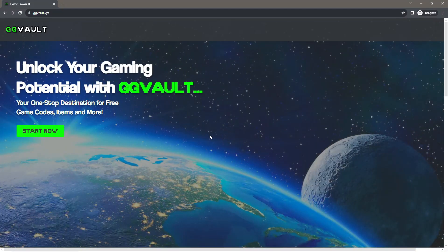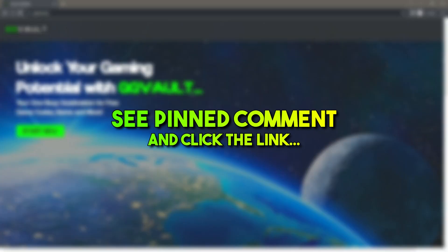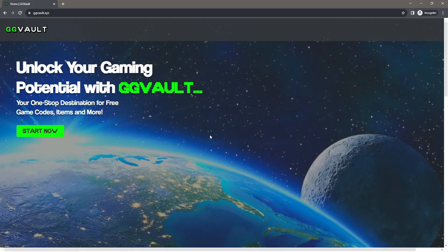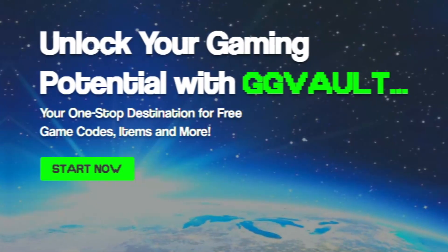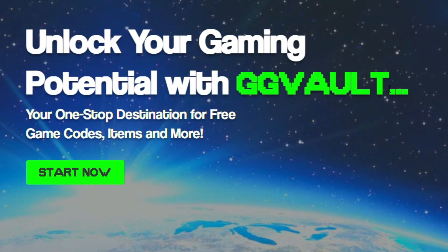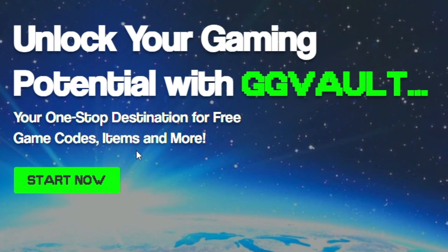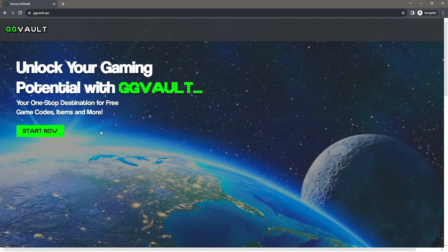Okay guys, so if you want to get the Fennec for completely free, all you have to do is go down into the pinned comment below and click the link. It should take you to GGVault, the official GGVault website. As you can see, it says 'unlock your gaming potential with GGVault, your one-stop destination for free game codes, items and more.' So if you didn't actually know, you can go ahead and get the Fennec for completely free by using GGVault.